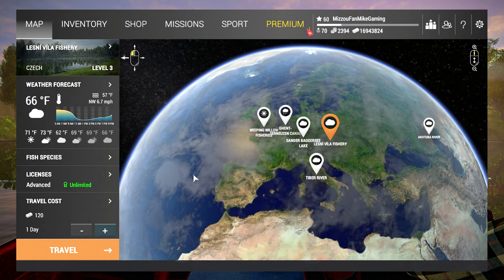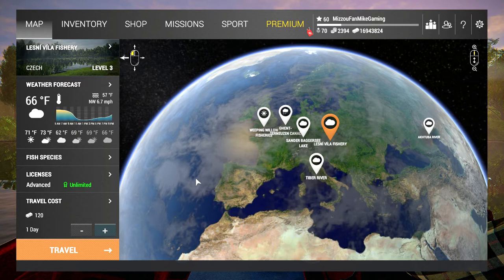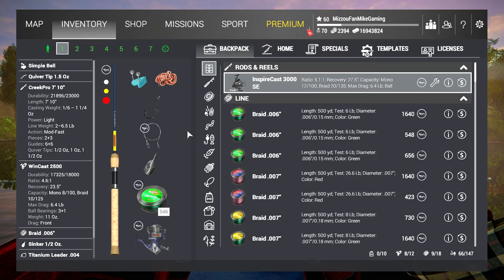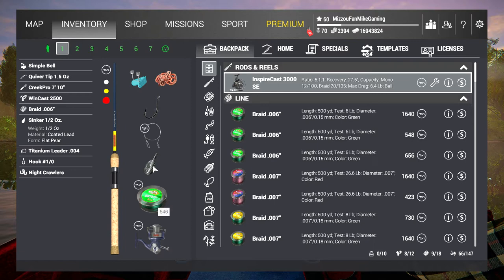It's right after Texas. It gives you a little different scenery as well as different types of fish to catch. Let's go over to our inventory tonight — I want to show you a few things and a couple of rod combinations we're going to use. One of them is the Creek Pro 710. It is actually a feeder rod, however you can use a sinker. I use a half-ounce sinker on it.